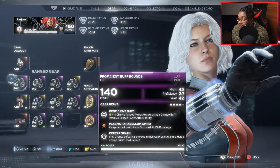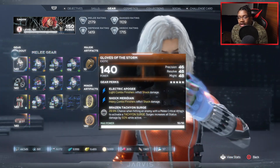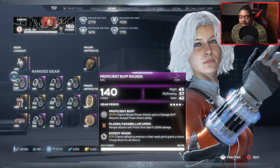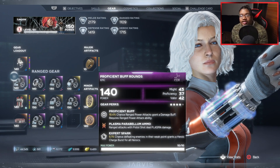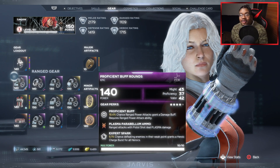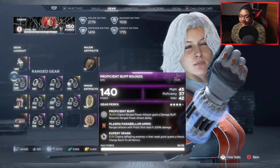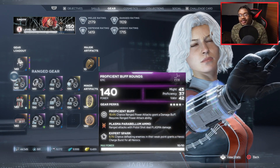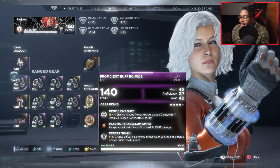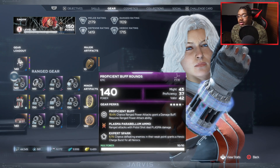I got the Proficient buff — this is where I get my damage buff and apply Plasma. Black Widow has built-in shock damage, and when I'm doing pistol shots I hold it to do burst shots and basically apply Plasma. Once you apply Plasma to one enemy it spreads everywhere, so all I gotta do is shoot enemies with the pistol and Plasma just spreads. I've got Proficiency and Valor on this one, which is pretty dope.